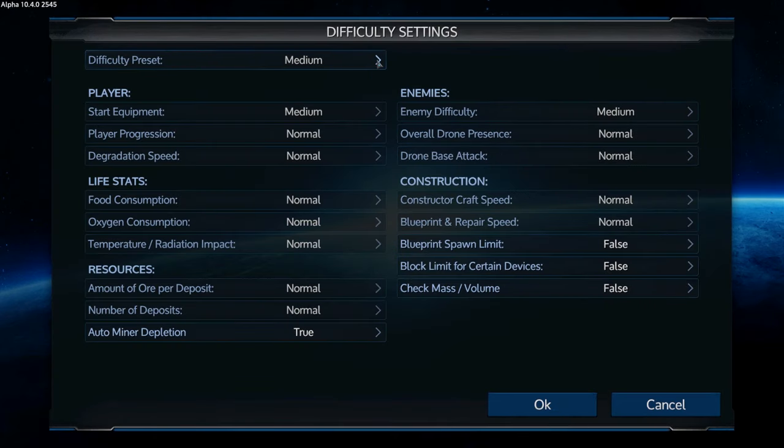What you want to do is set it to easy. That's what I suggest if you're new to the game and you don't know what you're doing, or if you're still having difficulty with it. I would just go with easy, learn it on easy, and then you can do better on a higher difficulty once you know everything. I put minor depletion on false, and for the purpose of this tutorial we're going to put blueprint and repair speed on instant and constructor craft speed on instant as well. Usually I have it on fast because I don't like to wait around too long, but it's kind of unrealistic having everything be instant — that ruins the game a little in my opinion.